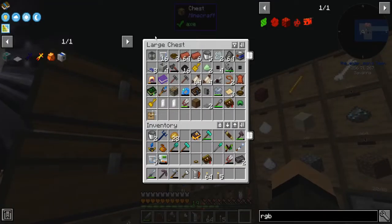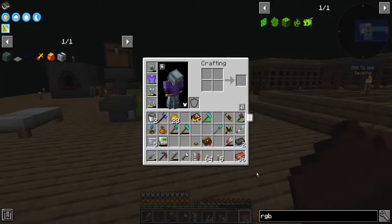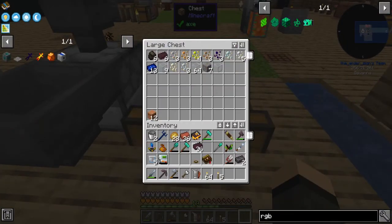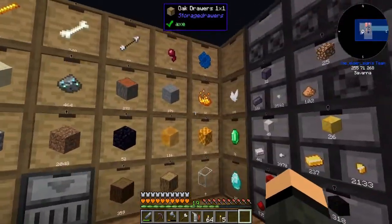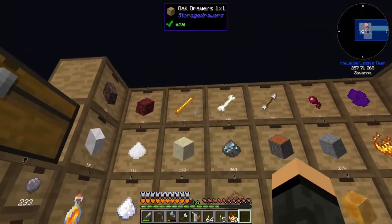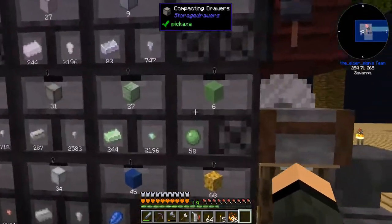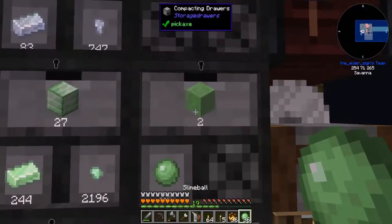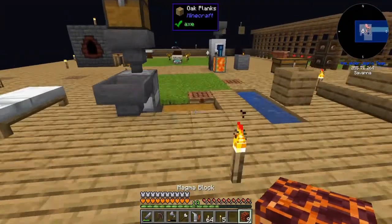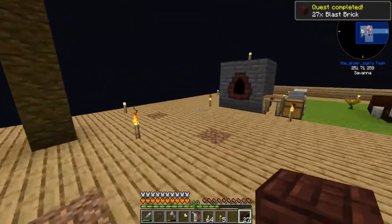Something else I got done mostly off camera: I got the nether bricks necessary to make myself a blast furnace — 36 of those, 36 of those. Then I'm going to need more blaze powder, like 20. All right, got our magma blocks now and blast brick done — quest complete for blast brick.